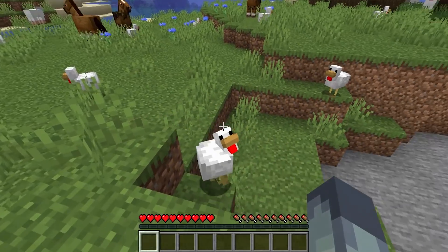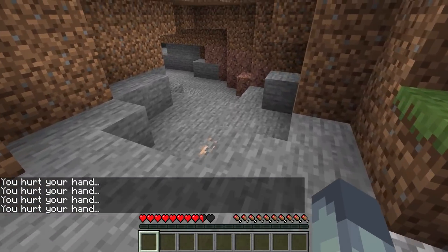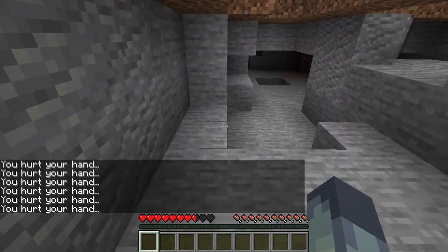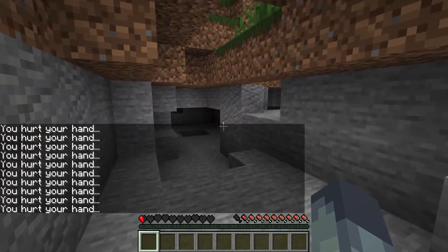When was the last time you punched stone with your bare hand? Because you might not have noticed, it'll actually damage you now. Try it — the next time you see stone, punch it with your bare hand and you'll take damage. But it won't kill you though — it stops at half a heart. But I believe if you play in hardcore mode, it will kill you.